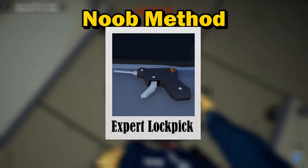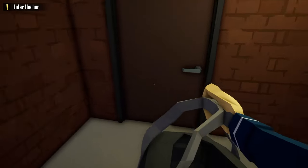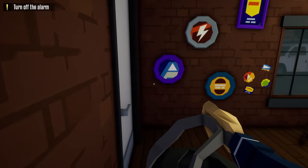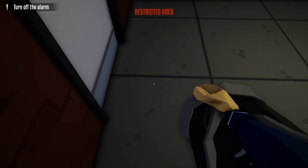The only tool you'll need for this method is just a lock pick. When we first start the heist, grab a duffel bag and your lock pick. From the truck, sprint through the door to the main bar area. Once in this area, hug a right, wait outside this door, and wait for a guard to pass by. Once the guard passes by, sneak in right behind him, hug the wall, and wait for the camera to turn.